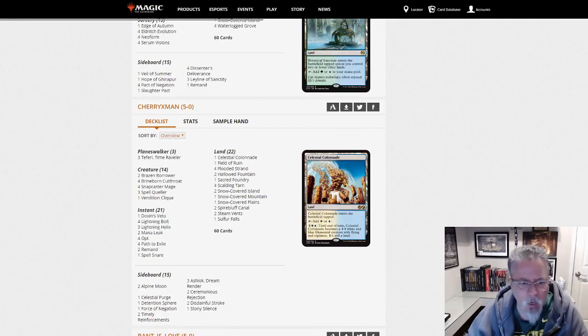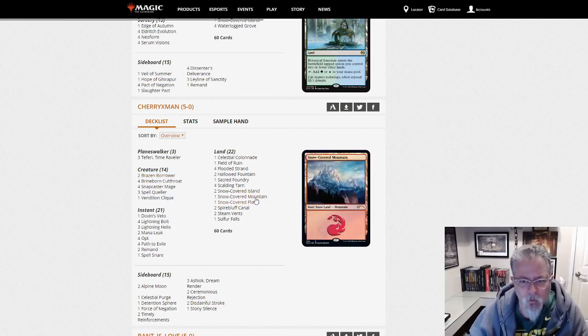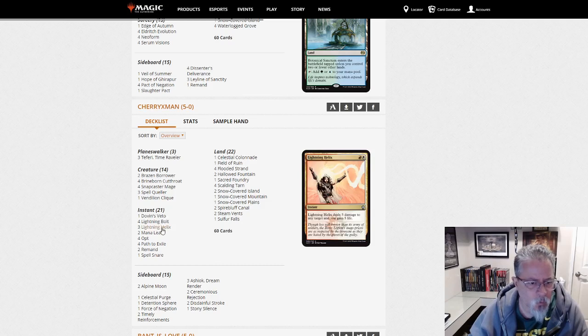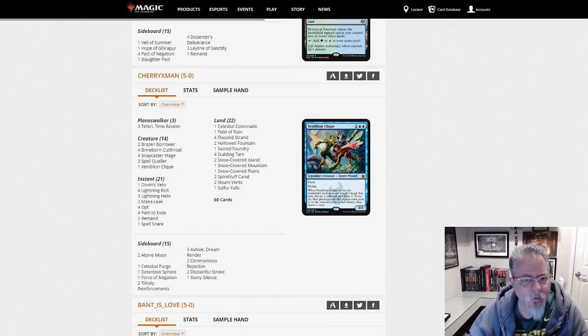Cherry X-Man with what's technically a Jeskai tempo deck. What do we have Red for? Bolt and Helix. So sort of Jeskai control, but a little more on the tempo side with the Brimaz, Spell Quellers, and Cliques. Interesting build there.